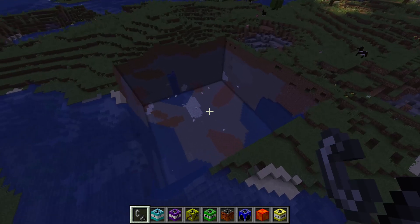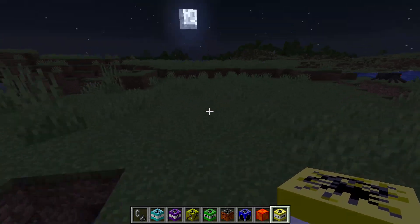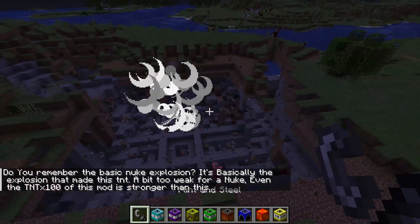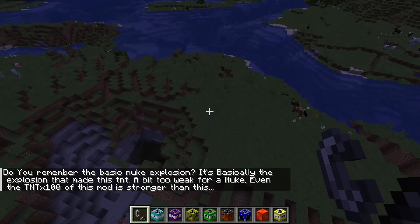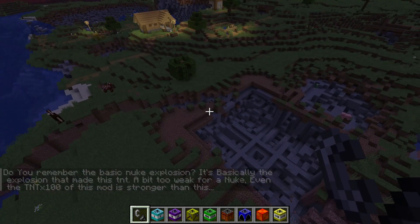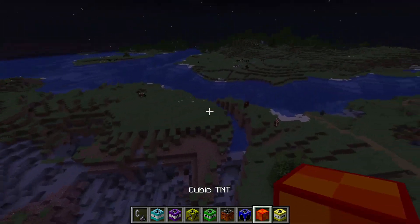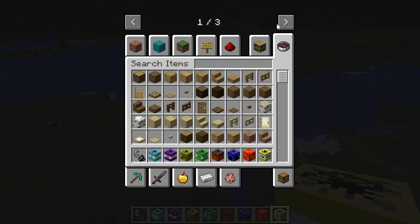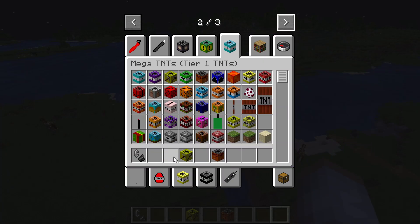Oh, the chickens laid a lot of eggs already. They just fly down - fly little ones, fly! Old TNT right here - boom. Do you remember the basic nuke explosion? It's basically the explosion that made this TNT a bit too weak for a nuke. Even TNT times 100 is stronger than that - so that was the old nuke TNT.